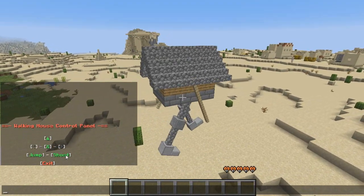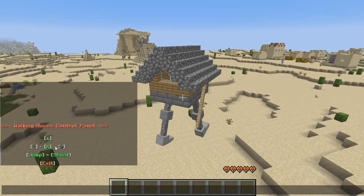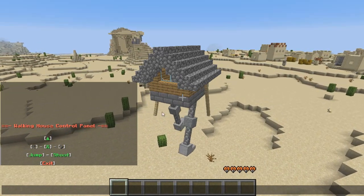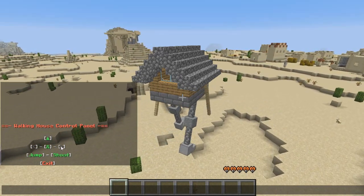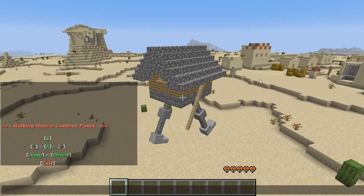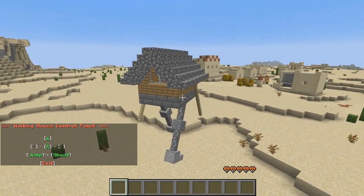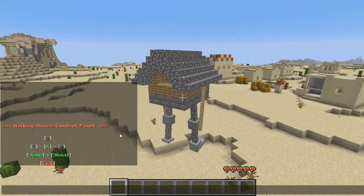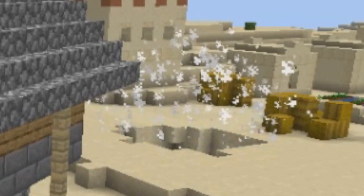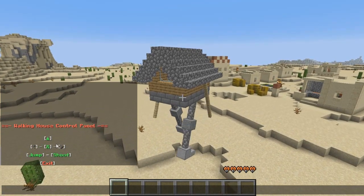We can shoot — I haven't showed you guys that yet. We're gonna go over to this village — there just happens to be a village in my path. Get ready, we're going over to the village. About nine years later I'm almost there — I think there needs to be a sprint function on this guy.